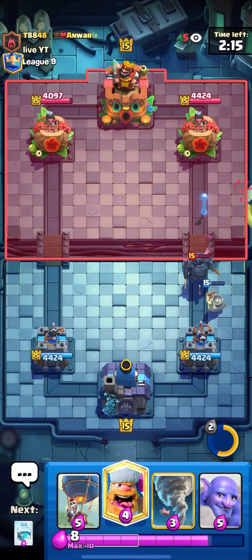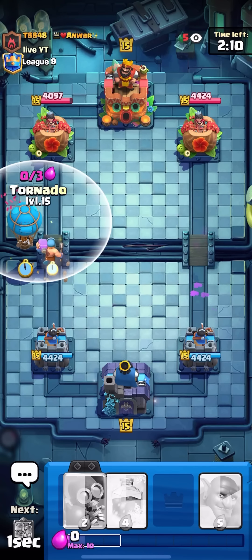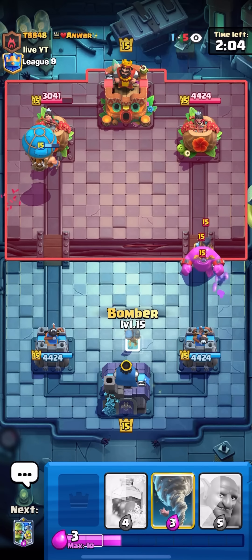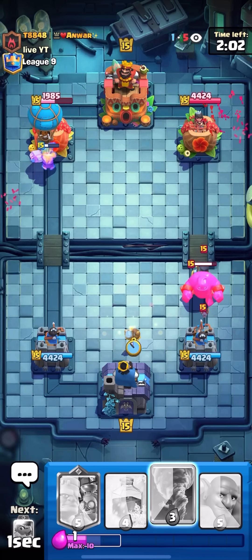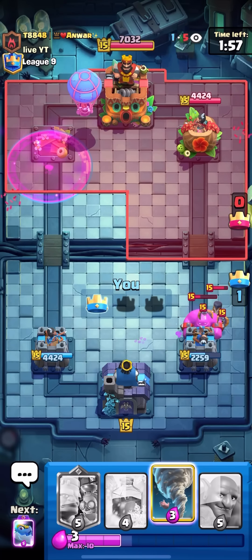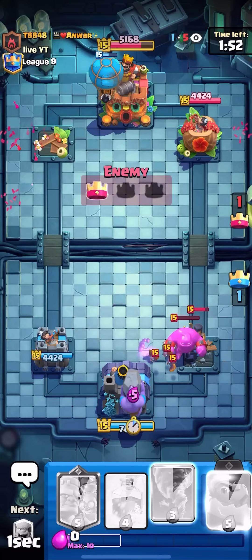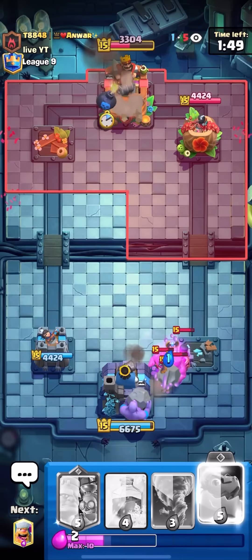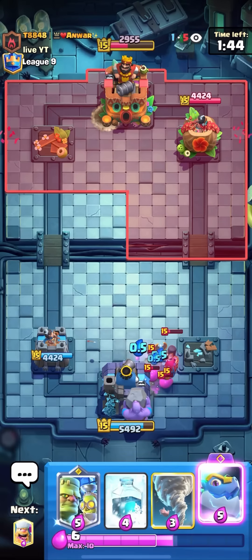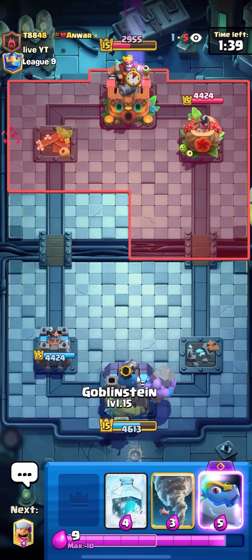I can just lumber loon the bridge — the only air counter he should have is night witch, and he knows he can't defend so he goes for a tower trade. I'll bomber to make sure I don't take too much damage on my king tower. I wonder if I froze on the king tower I would have three-crowned him — I don't think so though, it has 3000 HP, I'd need about four more hits. No way.